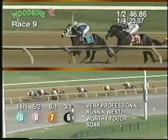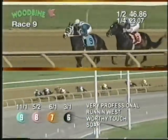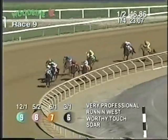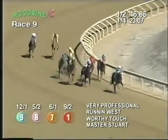Very Professional as they come to the quarter pole — Very Professional by a length and a half. Running West is second. Master Stewart, Eastern Warlord has put in a prolonged run, moved within five lengths of the lead as they enter the stretch. It's Very Professional by two and a half lengths.